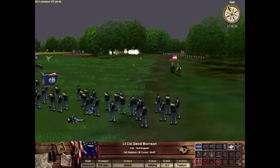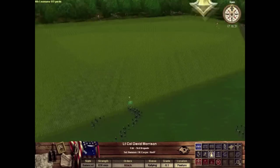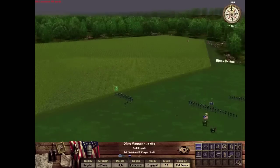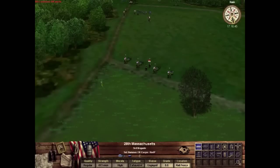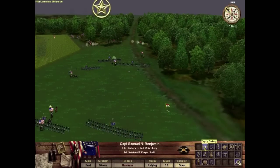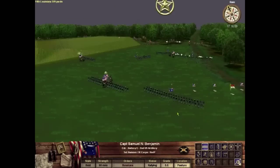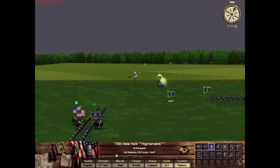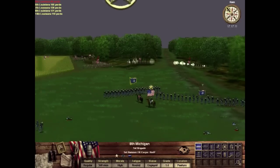I've got my infantry engaged now with the rebels to the front. I'm going to keep pushing them forward. My only hope is to try and rush the rebels in the center, break them, and force them into an uncomfortable position where they have to realign. I did get a report that a couple of brigades are going to come support my right, which will hopefully help turn the rebels out of their positions. I'll leave one regiment back a little to the left to protect my flank.